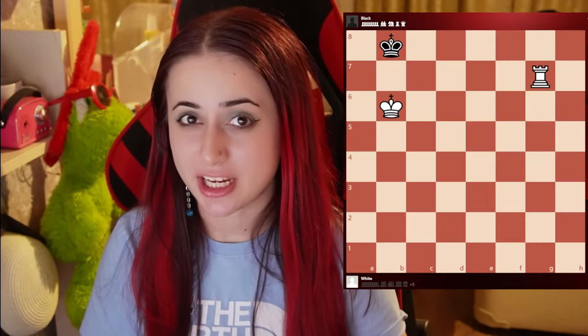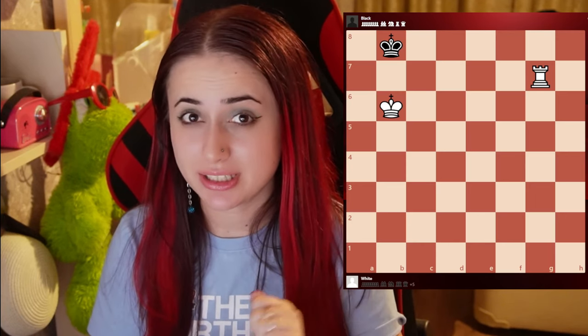As you can see in this position, white has an extra rook. With this move white is winning — you can pause and solve it and come back. The checkmate is rook g8, and now black's king can't go anywhere.